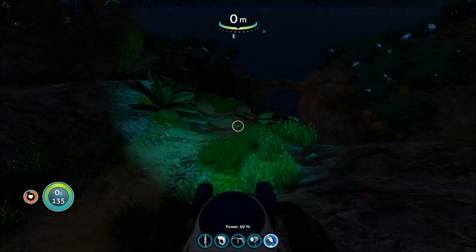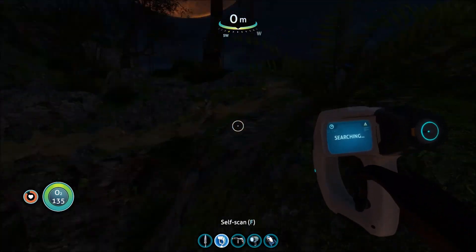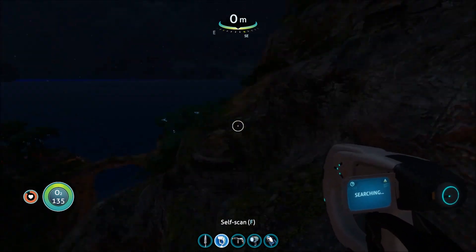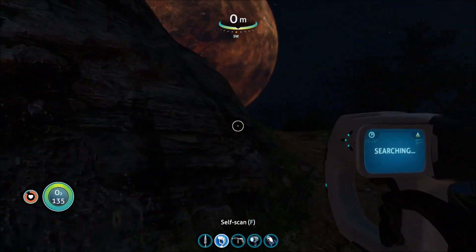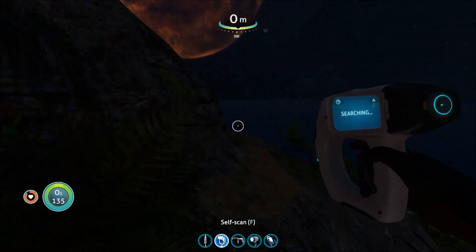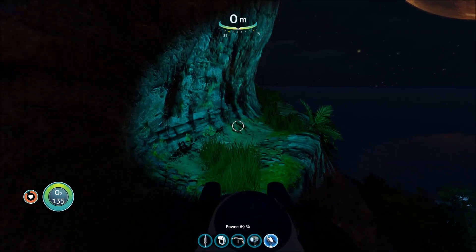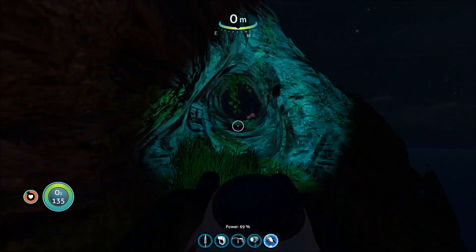Something I want to do — oh, oh, oh, I was off the beaten path there. The base that I have — look at how beautiful this is, I wish it was daytime. Oh, I almost didn't make that jump. The base that I have by the escape pod, I'm going to dismantle and move closer to this island. Just because — why do I need a base right by the escape pod? I commented on that myself.